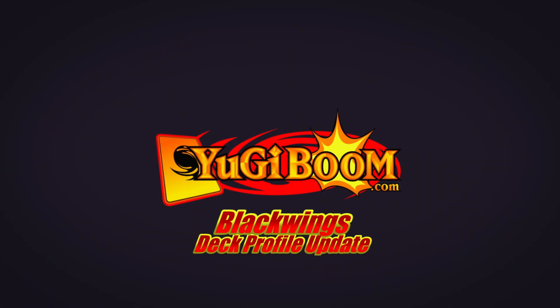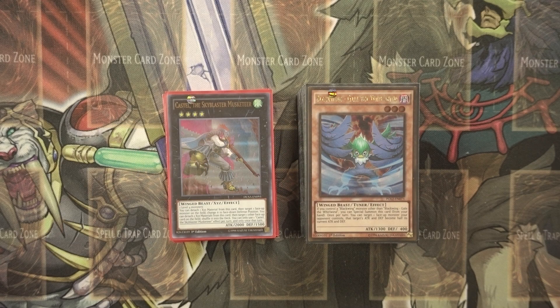Welcome back to YuGiBumi guys. We got an updated deck profile of my Black Wings. Now with the new Black Wings cards that came out in Soul Fusion, it's definitely going to make the deck a lot better. Getting a searcher out for Black Whirlwind is always really good — just to get to that card faster. So let's get started.